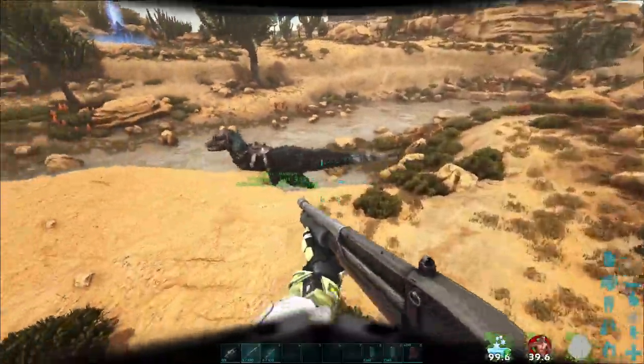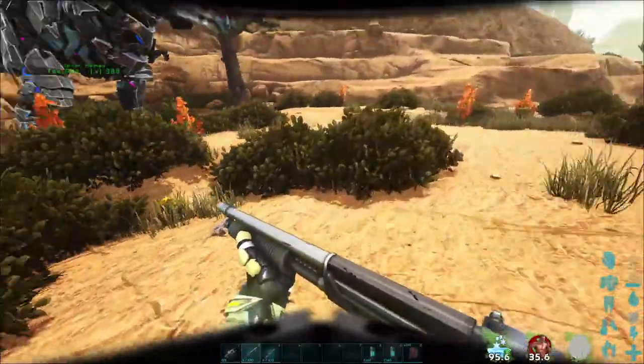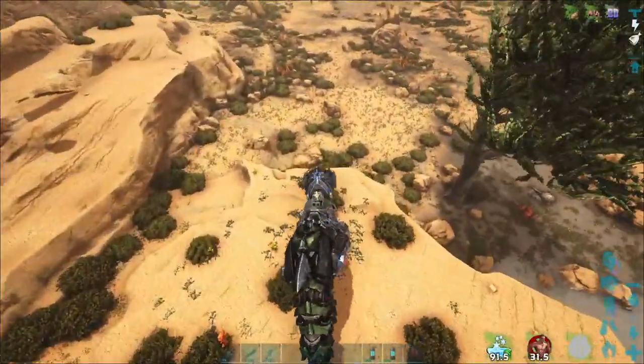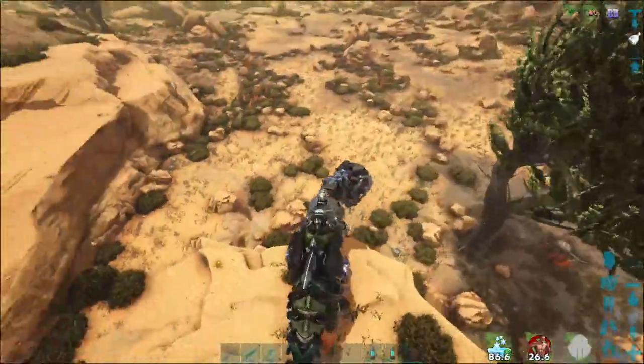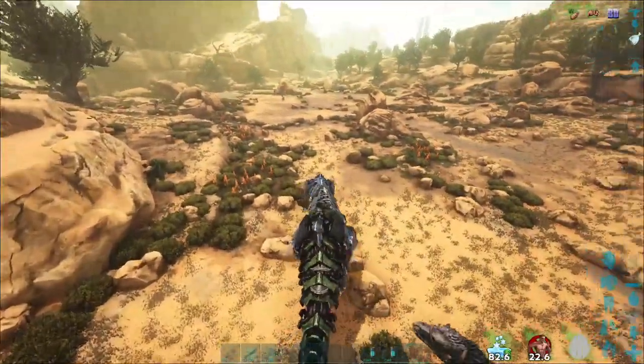I'm probably not going to bring much more than this. 300 elements — not a lot. Once that's gone, it's gone. Femur's stuck down here. I'm going to walk this way. They have poor pathing when it comes to rocks. This should help. Yep, here it comes. Alrighty.